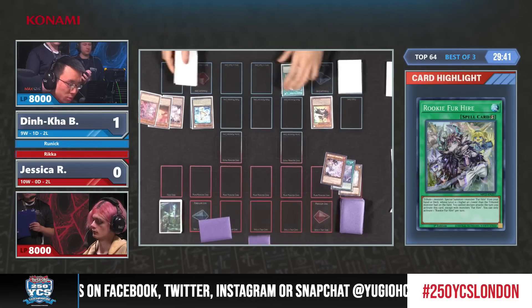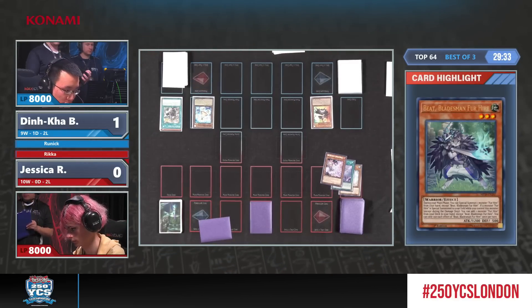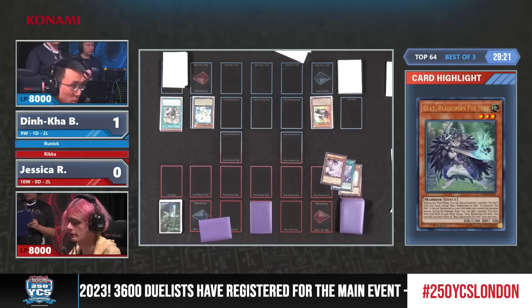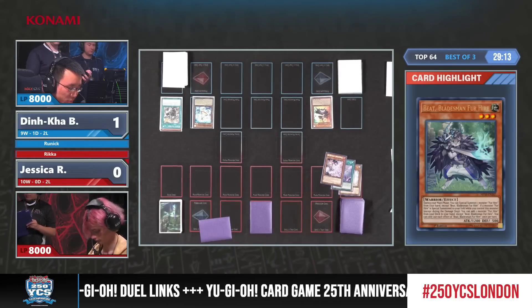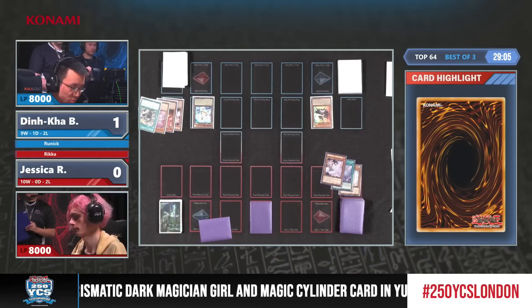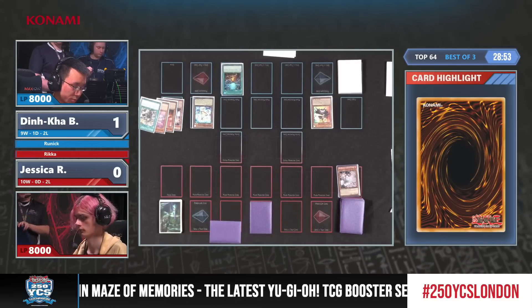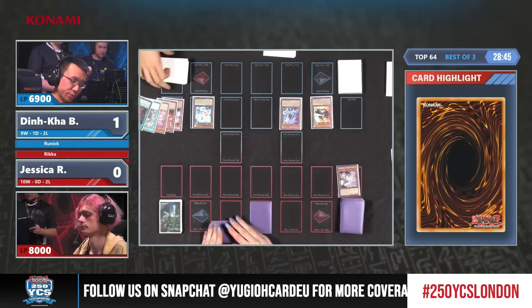Definitely Dinka is in the driving seat, now going to use the Rookie — tributing Rex to special summon one from the deck with a level higher or lower. And the Ash Blossom. Red is chained to that Ash Blossom to negate, and it will resolve to continue with the Rookie special summon. That's the incredible part with the Sprite package. Here we see one of the one-offs — the Beat Fur Hire — a searcher for the deck. When a Fur Hire is special summoned, it gives you another Fur Hire monster to continue extending.